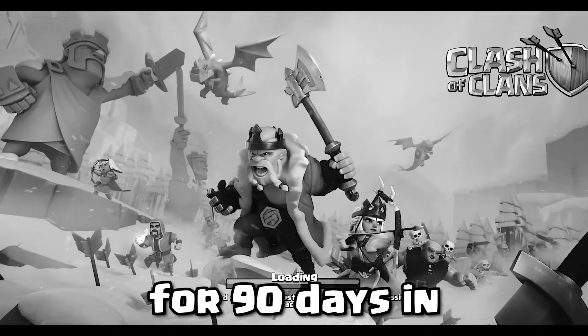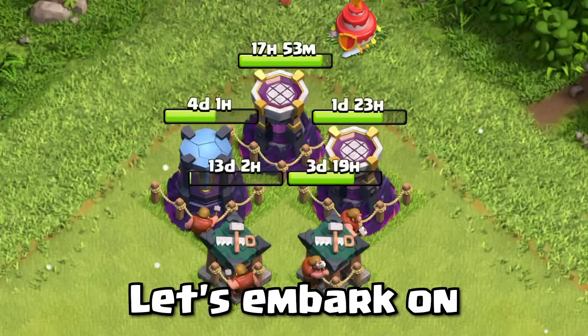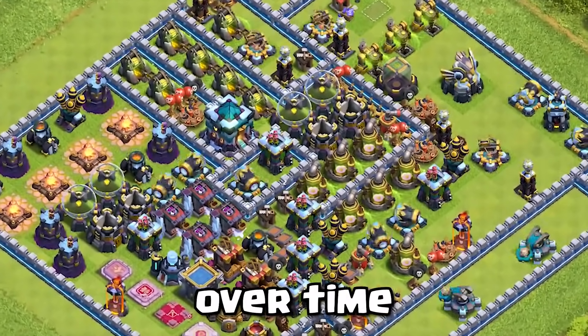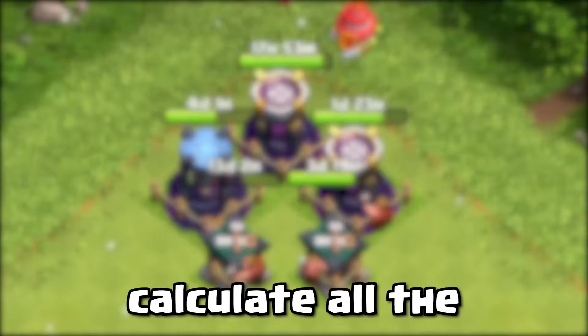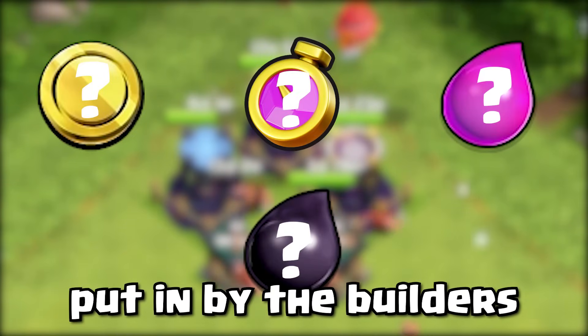If you don't log in for 90 days in Clash of Clans, your base will undergo automatic upgrades. Let's embark on a one-year experiment to observe how your base transforms over time. We're also going to calculate all the resources spent during the year and the total work time put in by the builders. Let's get started.